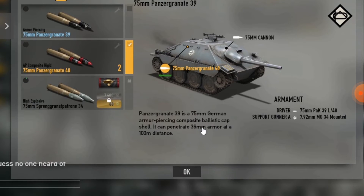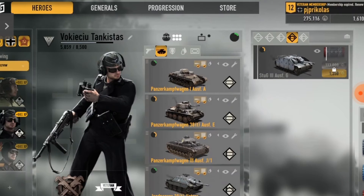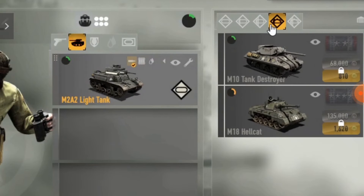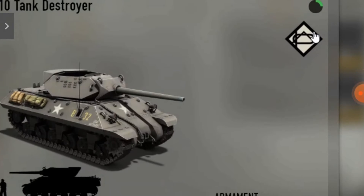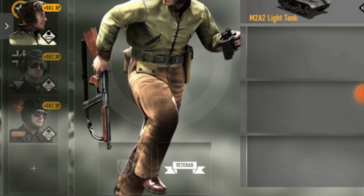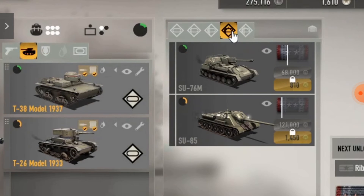For Soviet tank destroyers, I will skip the SU-76 and go straight to the SU-85. I'll explain why: the SU-76 has no back protection for the driver — it can be shot by anyone — but it has very good front protection for the gunner.